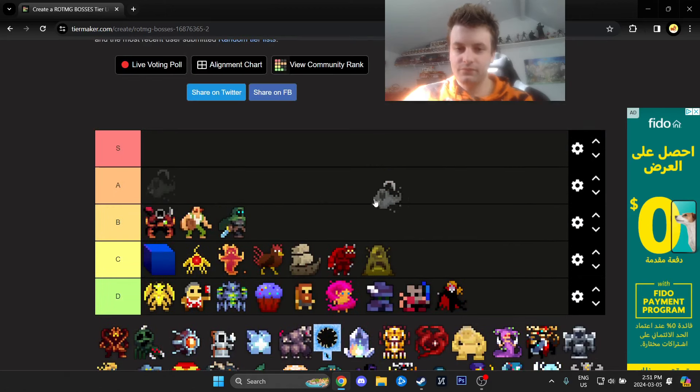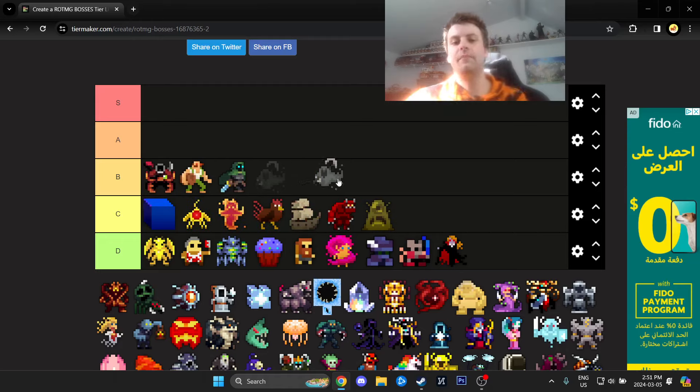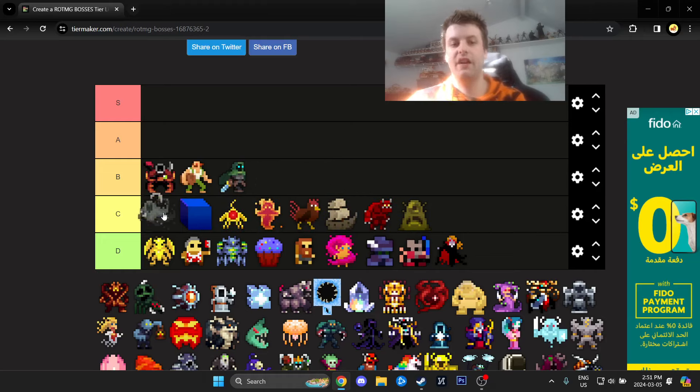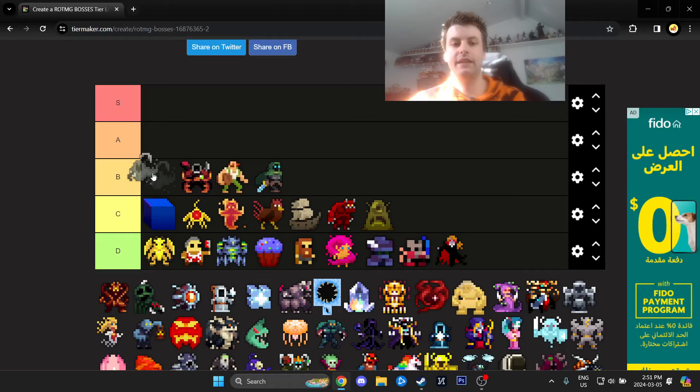Spooky Boy is a threat, but there are two versions. The Hulls version I'd put in C tier — he spawns after 45 seconds and all you do is press Spacebar as a Trickster and he'll circle the decoy forever. But the Lost Century version is much more threatening — if you're going to die in Lost Century, it'll be because of him, since he moves really fast and has an untelegraphed shotgun.